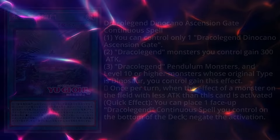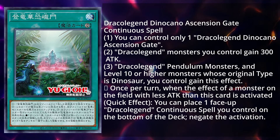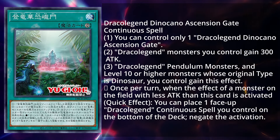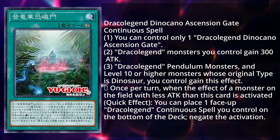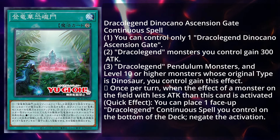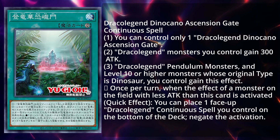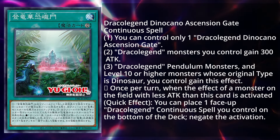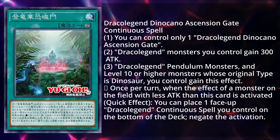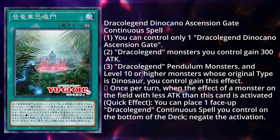Let's get into the three continuous spells of the deck, starting with the Dinosaur one: Draco Legend Dino Kano Ascension Gate. It is a continuous spell and you can only control one. Draco Legend monsters you control gain 300 attack, and Draco Legend Pendulum monsters and level 10 or higher monsters whose original type is Dinosaur you control gain this effect: once per turn, when the effect of a monster on the field with less attack than this card is activated, quick effect, you can place one face-up Draco Legend continuous spell you control on the bottom of the deck to negate the activation. Being able to negate on any of your Draco Legend monsters is very good. This kind of reminds me of how Weatherly works, where their continuous spells and traps give their monsters additional effects — a really nice mechanic.